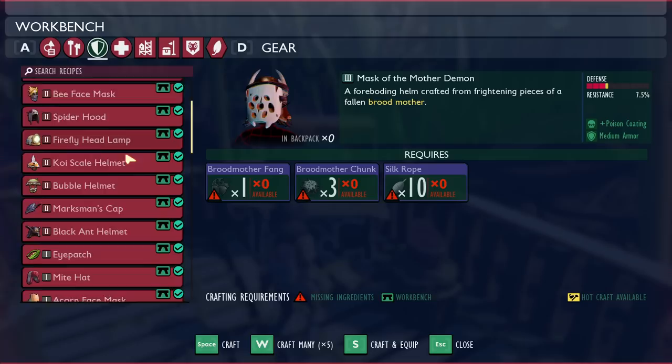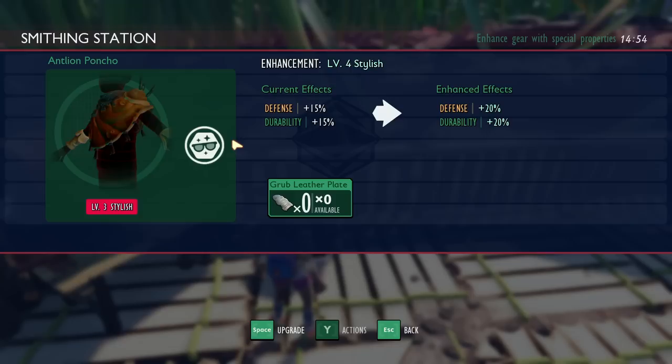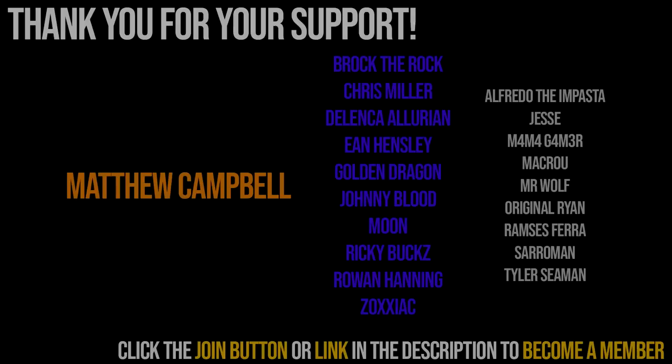The Bugstrike Backupdate introduced armor upgrades in Grounded. Similar to weapon upgrades, you can upgrade each armor piece up to level 9. Each upgrade will provide more defense, durability, and depending on the path, an extra armor bonus. In this video, I'm going to look at each armor upgrade bonus as well as the upgrade system itself, and discuss what I like and what I would like to see changed.